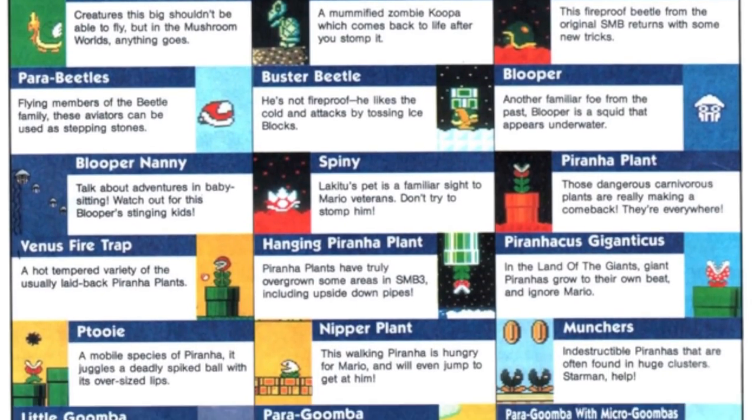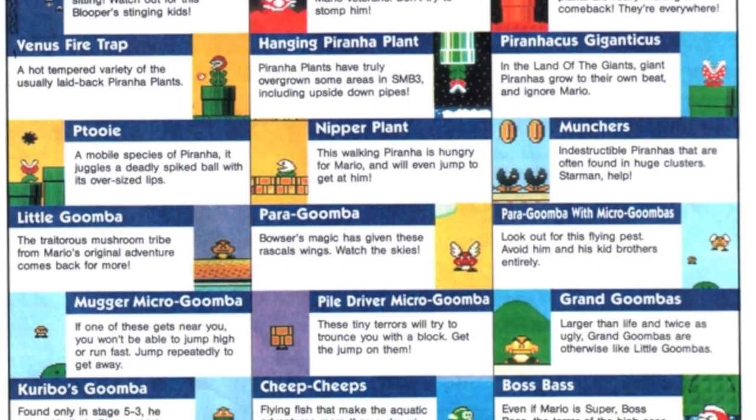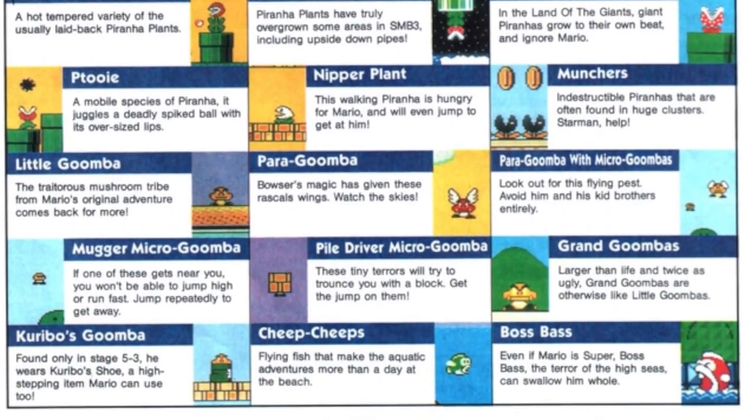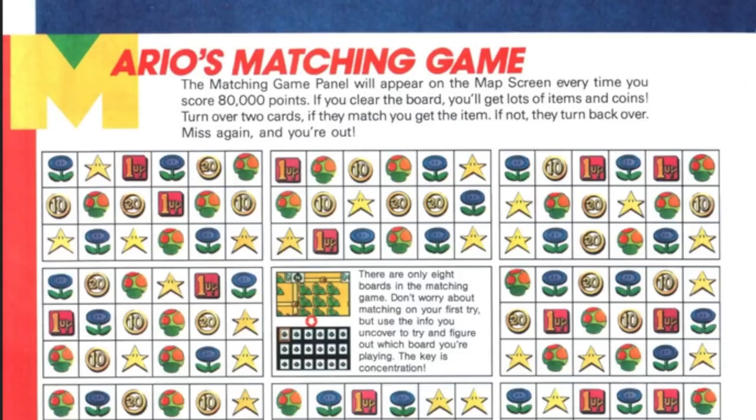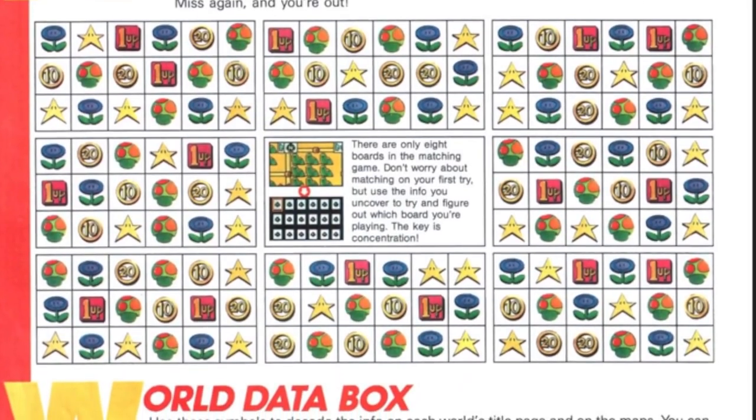Hanging Piranha Plants, Piranha Kiss Giganticus — I had no idea. What, that's crazy. There's a Patooie — we know that. Nippers, Munchers, Goombas, Little Goombas, Mugger Micro Goomba — I guess he mugs you. Pile Driver — I knew that. Grand Goomba — I didn't know it's called Grand Goomba. Cheep Cheep, flying Cheep Cheep, Boss Bass. Mario's matching game — it's all hand-drawn, and if you ever wanted to know all the patterns for the spade card games, it's right here.